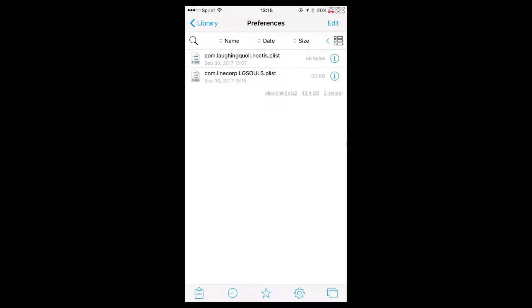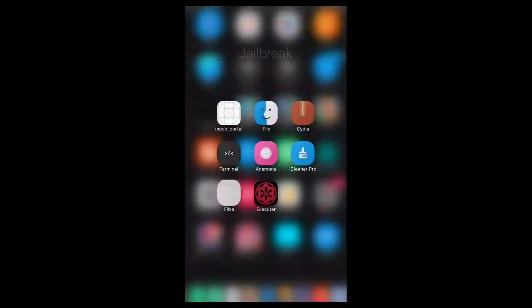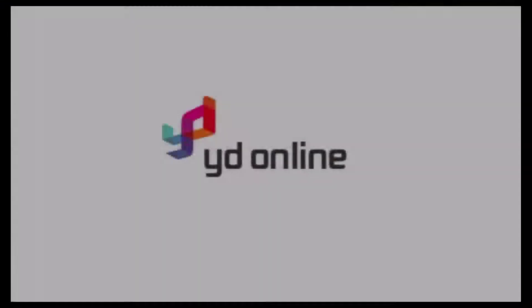You're going to go into Preferences, hit Edit, and delete these two files, then hit Done and exit out and close the app. What I've noticed is that sometimes when you delete those two items, if you're on a blank screen for a while, it'll take a while. If it doesn't load, you can exit out the app, force close it, and then restart the app. It should go through — it's happened to me a few times.